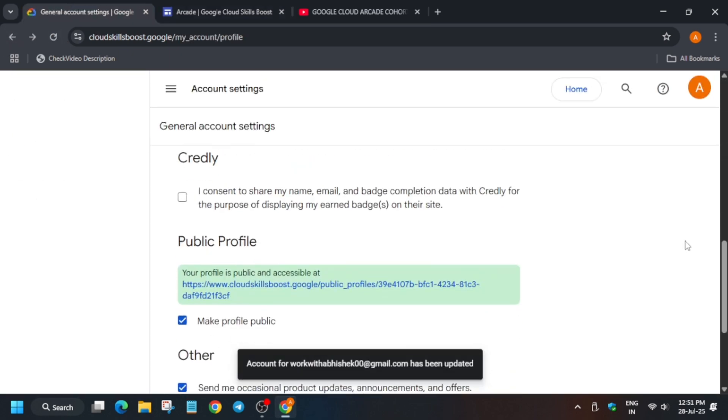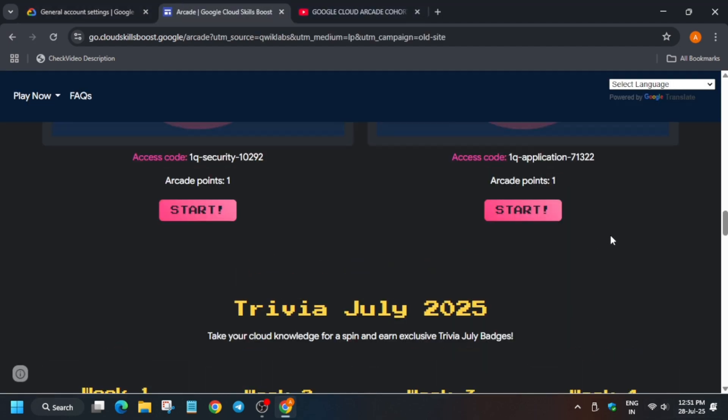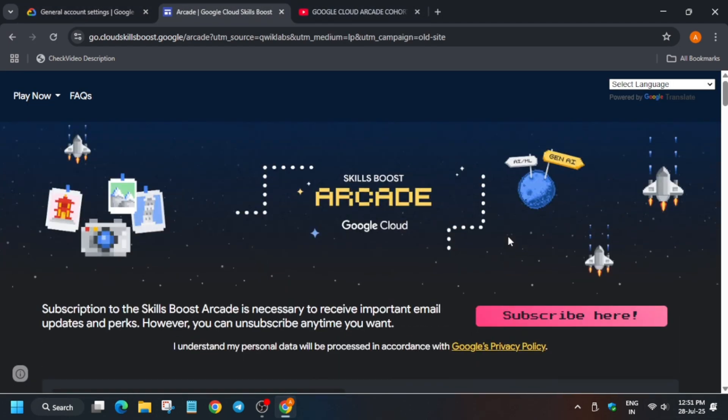One important thing you need to take care of: you have to subscribe to the Arcade before completing any of the game badges. Make sure you are subscribed to the Arcade, because previously I came to know many people who had achieved 85 points, 90 points, 100 points, 45 points — they were eligible for the prizes as per their efforts.